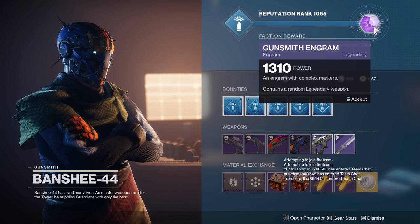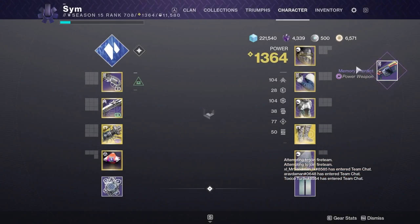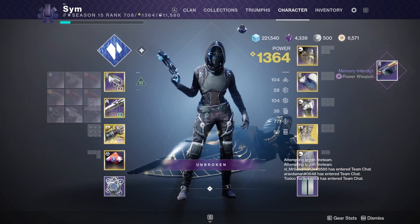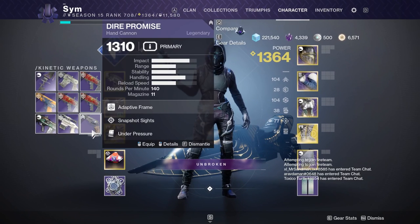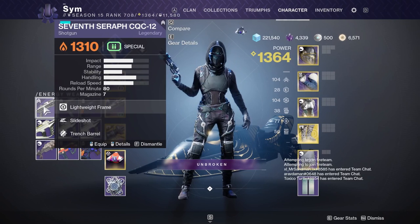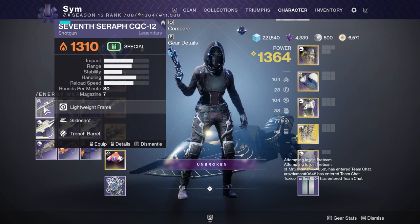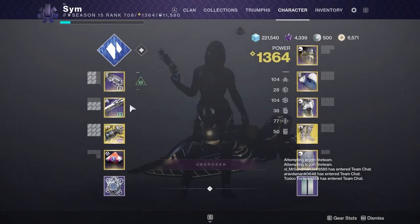That is the last turn-in to the gunsmith for 30,000 weapon telemetries. Last inventory full — only a Dire Promise of interest: snapshot, under pressure — not the roll I'm looking for. Over to the secondaries — only a Seven Seraph again, not a roll I'm looking for: slide shot and trench barrel for PvP.